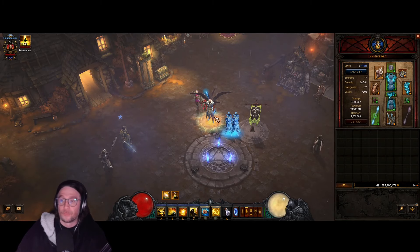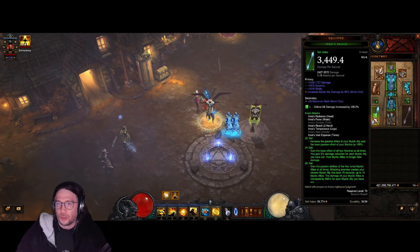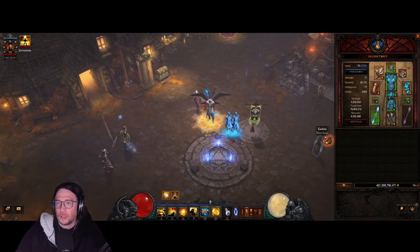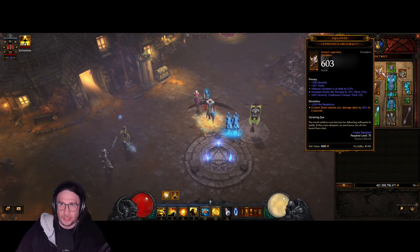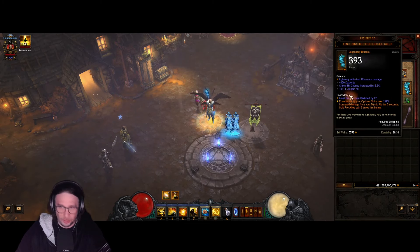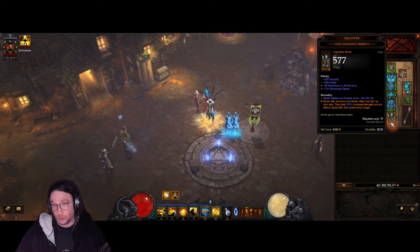What you're gonna do is use five pieces of the Ina set. You're gonna use Focus and Restraint, of course the Squirt's Necklace, Frostburns, and then Lefebvre's and Bindings of the Lesser Gods. And also the Crudest Boots.